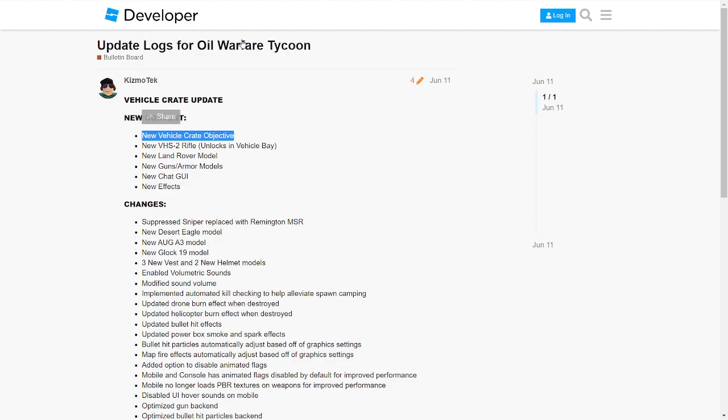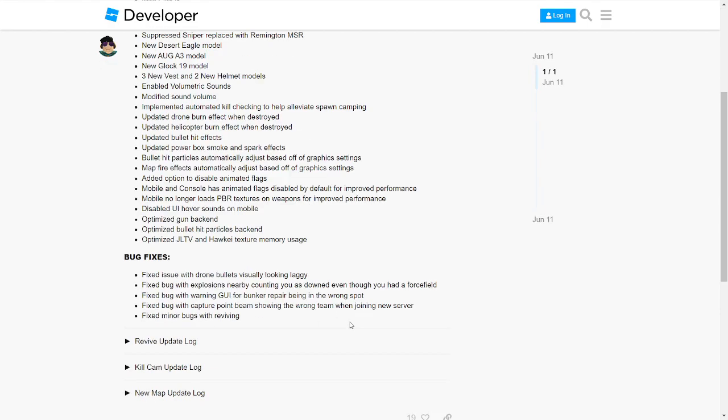Second, there's a new VH2 rifle that unlocks in the vehicle bay. There's also new revolt, new Land Rover models, new gun and armor models, and a new chat UI which I'll get to later in the video, plus new effects.